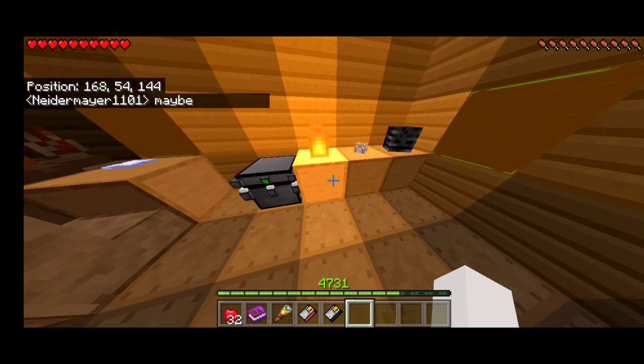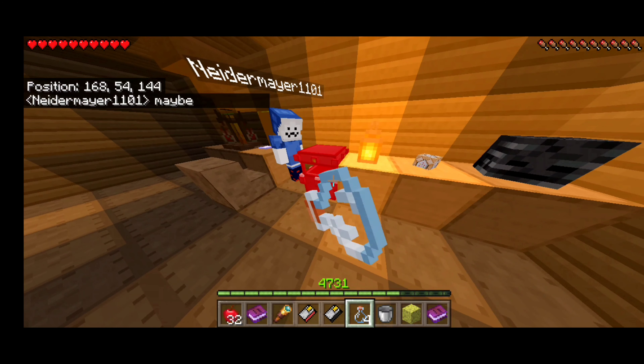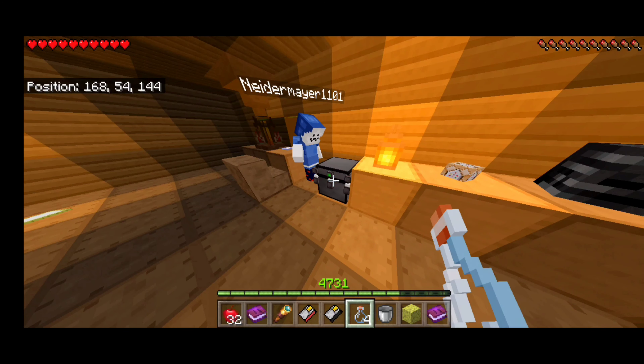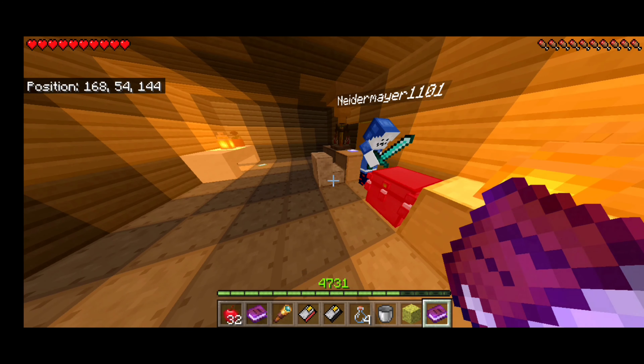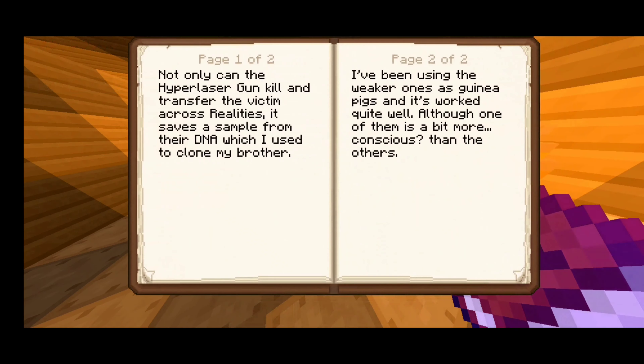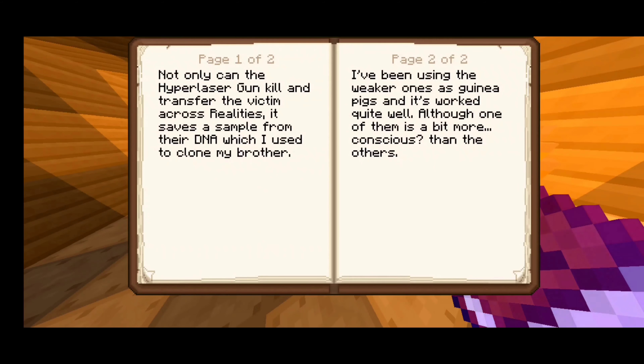Look, there's another box — bunch of junk and another book. This one's titled 'DNA Cloning.' Not only can the hyperlaser gun kill and transfer the victim across realities, it saves a sample of their DNA, which I used to clone my brother. I've been using the weaker ones as guinea pigs and it's worked quite well, although one of them is a bit more conscious than the others.